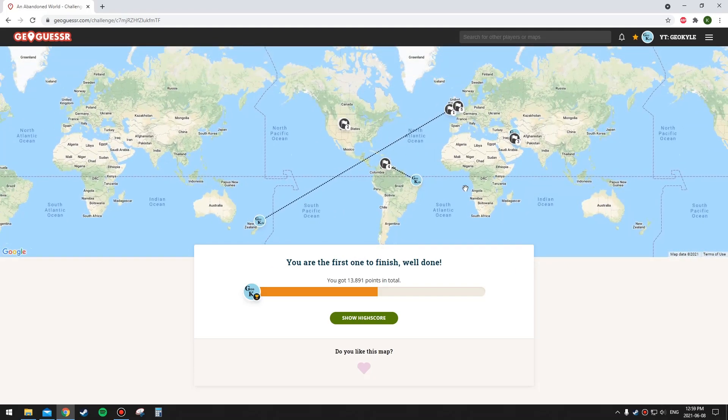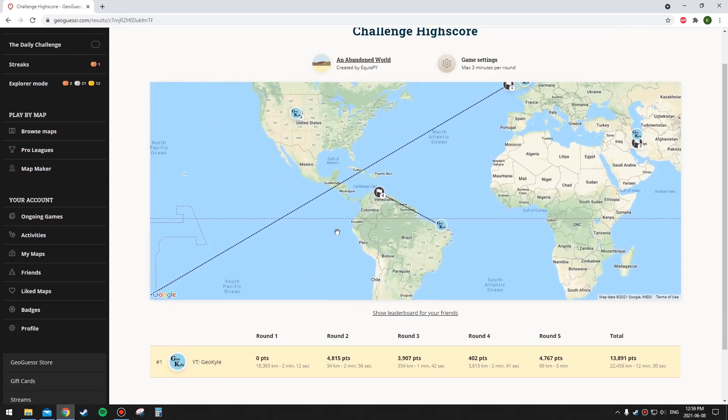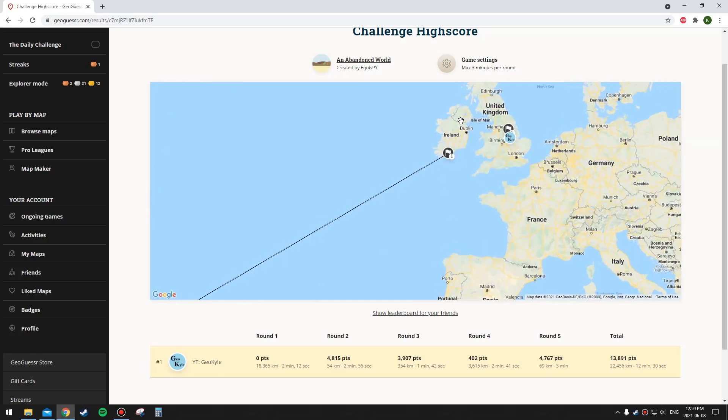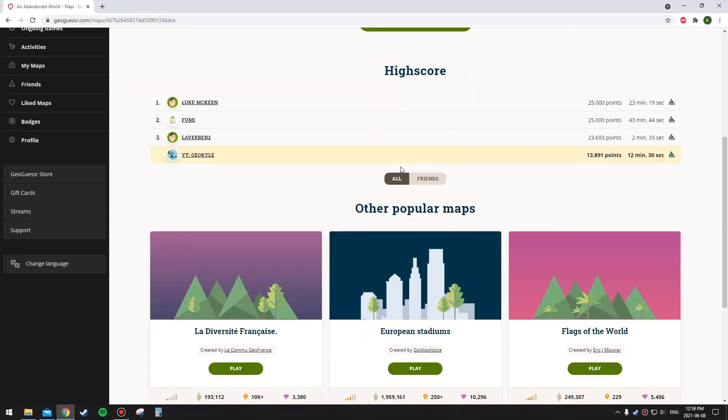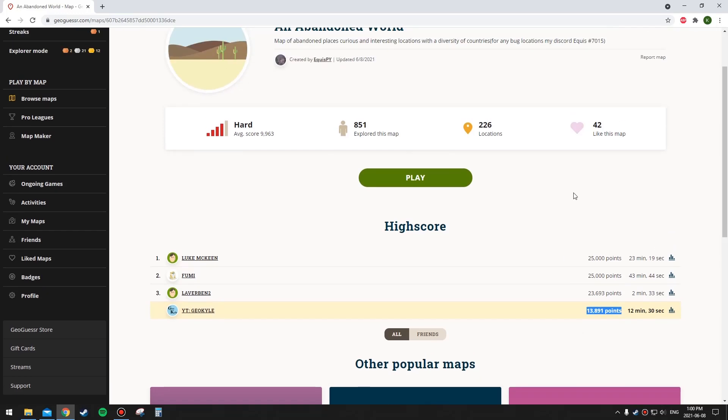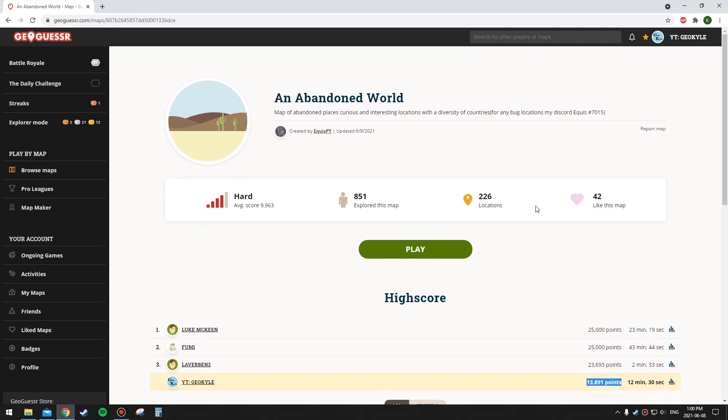Overall, the scores for rounds one and four were pretty bad. The only one I'd really consider a big screw-up was round one, where I put New Zealand instead of Ireland — at least I did rule out the UK. I'm just not that familiar with what Ireland looks like in terms of roads. Thanks for the suggestion and for creating this map — I had fun playing it even though my score wasn't great. The challenge link will be in the description. Thanks for watching, and if you have more suggestions leave them in the comments — it might be a few weeks or a month before I get to them.